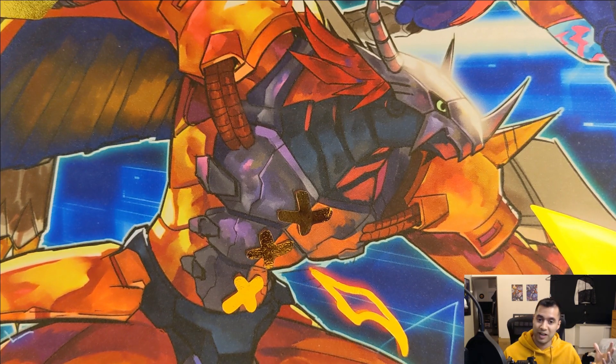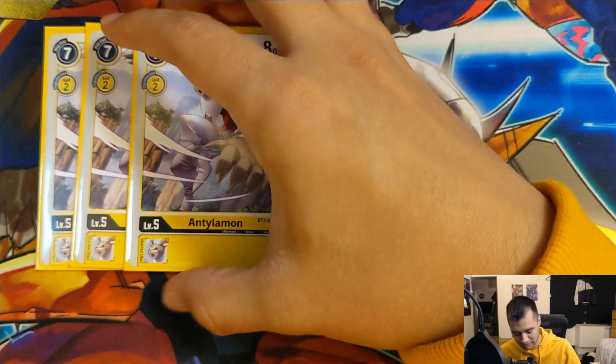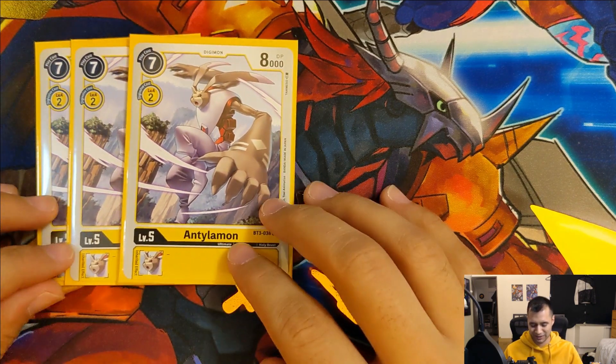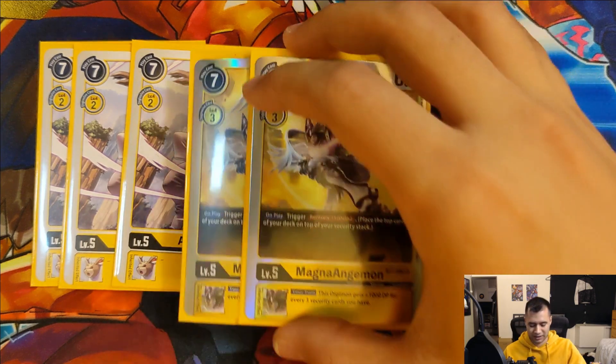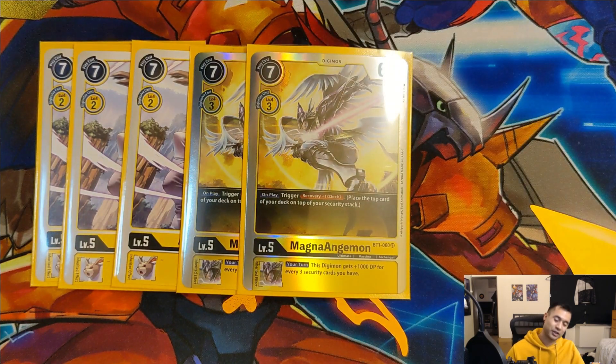Moving on to our level fives - we run nine in the deck. We start with three copies of Antuliamon. Again, the Lobmon evolution line is super awesome in this set. Same reason as the level four - super cheap at two cost to digivolve into, super nice, helps us speed along pretty quickly getting up to our level sixes.